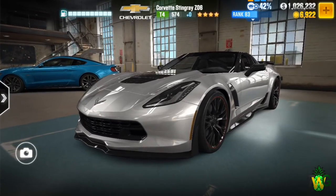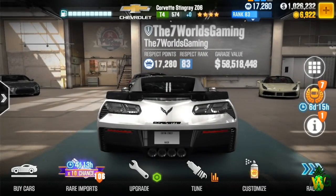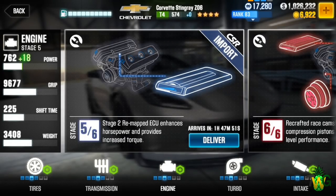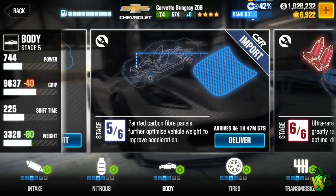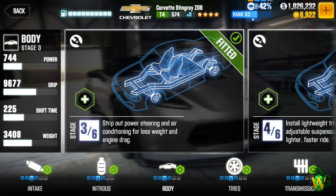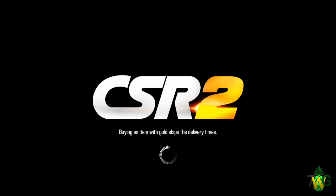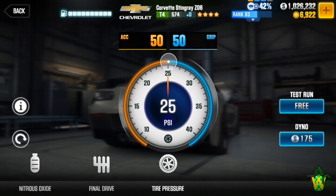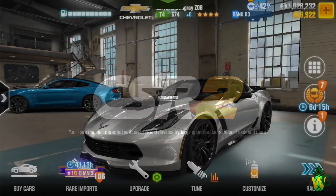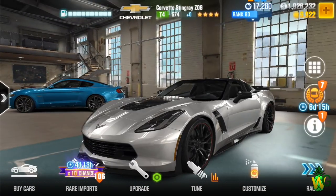So we're going to get to the bottom of this. Throughout this whole video, I'm going to be showing you every stage I get a prize and what I was using during that time. Every single time I get 25,000, 75,000, or 200,000 RP, I'm going to show you what upgrades, what tune, and even what fusion parts I was using. Right now I'm using three out of six stage upgrades on everything - Stage 3 on all. The tune is pretty much stock: 75, 3.0 seconds, no Stage 4 transmission, 50/50 with 25 PSI for the tires.